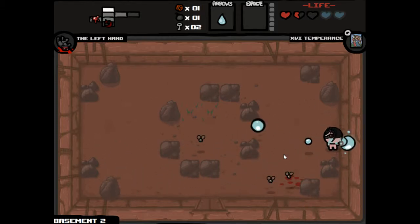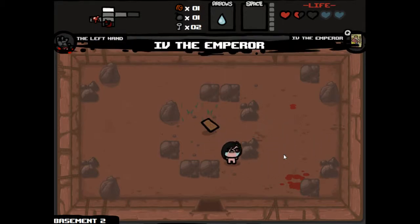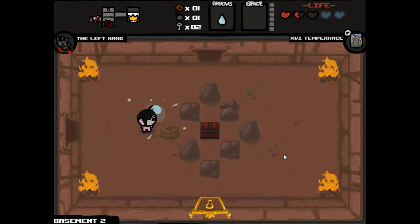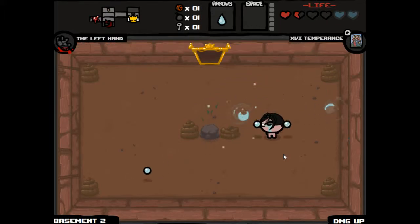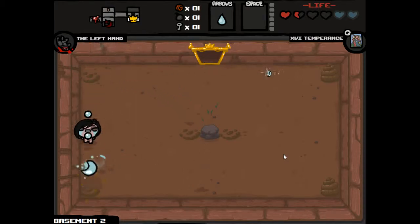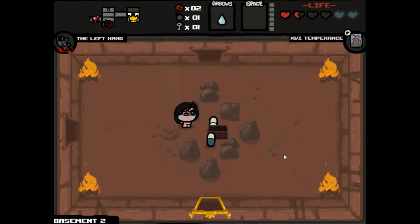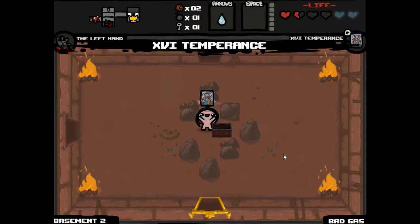Later in the game if I had more heart containers, Guppy's Paw would have certainly been worth it, since basically what it does is for every one spirit container in your life pool, you can exchange it for three spirit hearts. Odd Mushroom - good, good stuff. The damage up - I believe it slows the character down and makes your head fat. Pills - tears down, that was horrible, bad gas, no better.